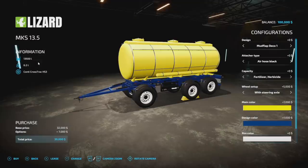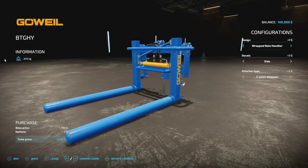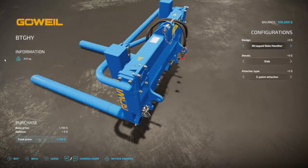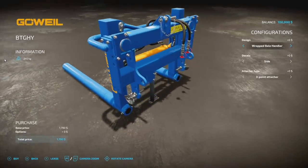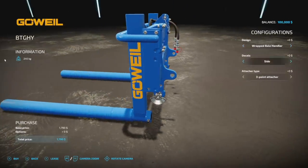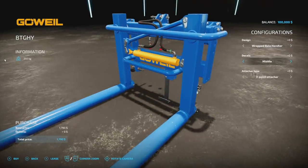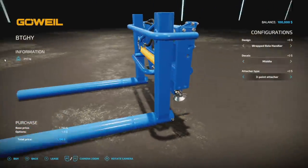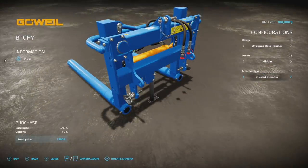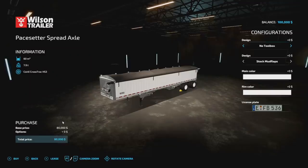From Agor Design Austria, we have a wrapped bale handler. Basic in functionality but great design. It can do a wrapped bale handler or bale spike. Decal options for the middle are available, and attachment types include three-point, euro, and three-point again. It will be three slots.